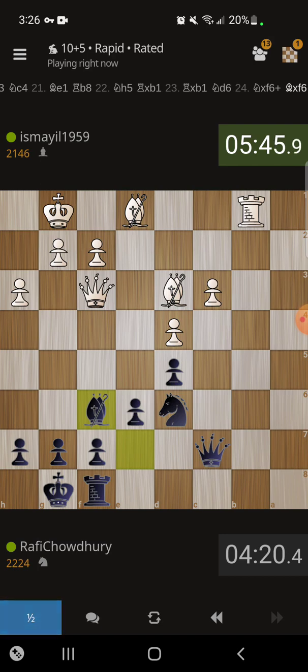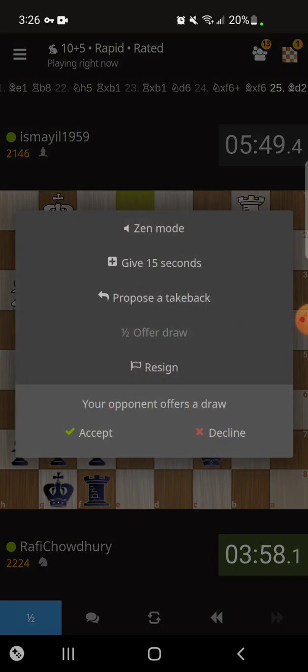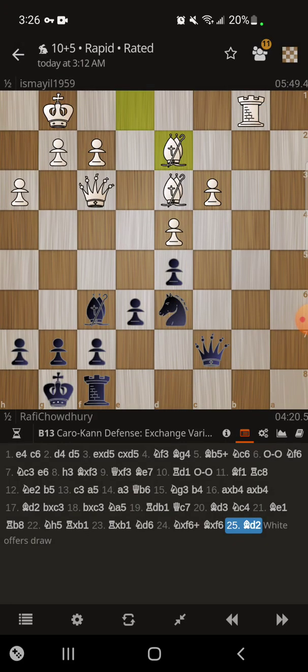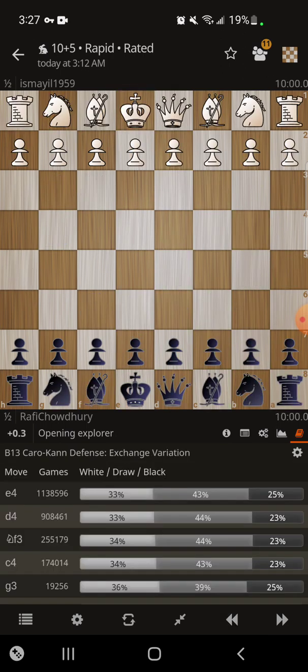He offers me a draw. I have to think about the offer for a second. He does have the bishop pair, so it's not going to be too easy to win this. Yeah, I'll take the draw in this position — I mean, I just don't see that I have any serious advantage honestly. I could have kept playing of course, but I think white has sufficient defenses. I mean I wasn't losing or anything like that, but the guy offered a draw in a dead even position, so why not.